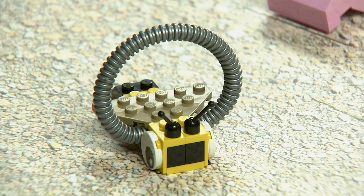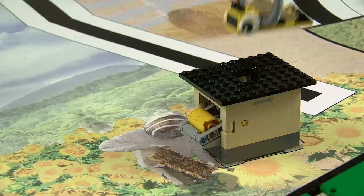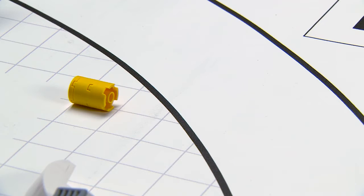Beekeeping: The robot needs to get the bee onto the beehive and the honey must come out. If the honey ends up in base, that's worth more points.